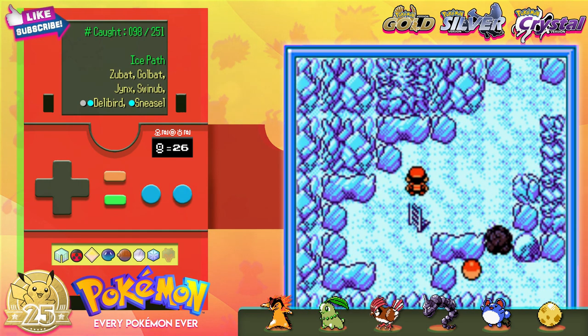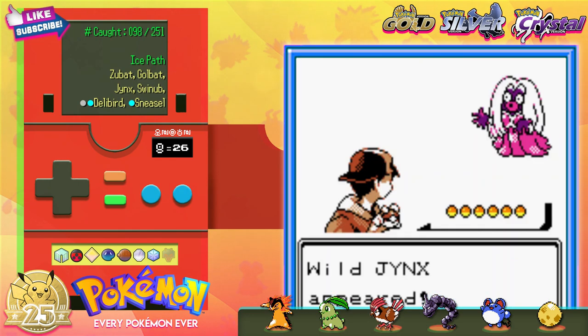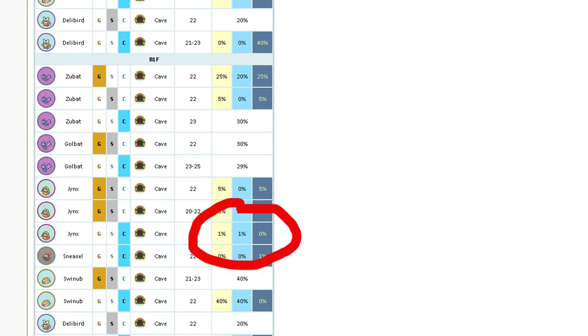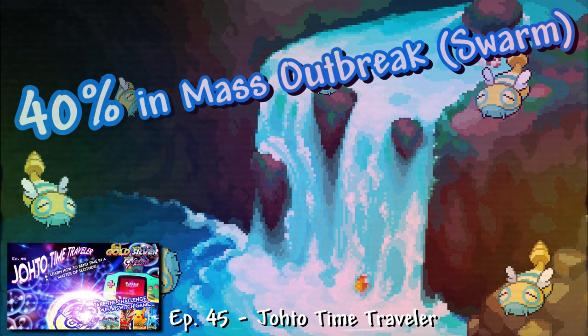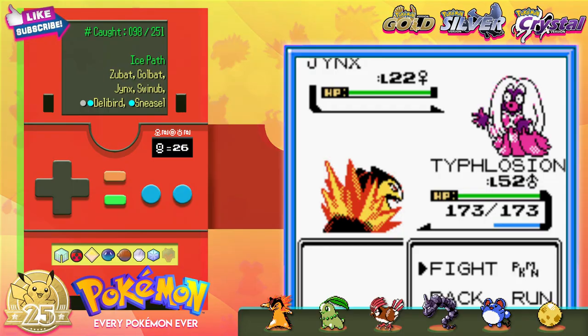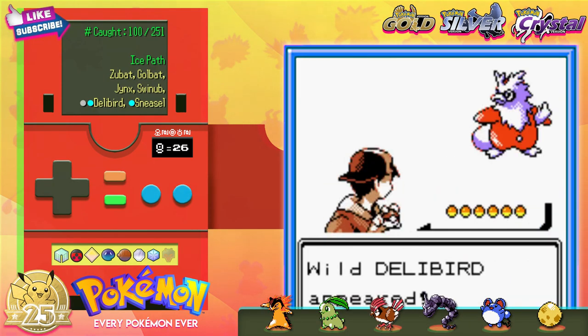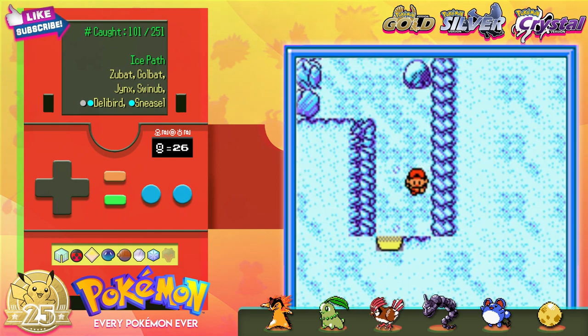This area, known as Basement 3rd Floor, is where we're going to find a Jynx during the daytime — notice she is purple now, in the US at least. You could've caught her further up in the cave, but the catch rate is 1% and I have done sparse PTSD. It's a little better down here. We can then time travel to nighttime to find a Sneasel, and everyone's favorite present-wielding owl thingy, Delibird.